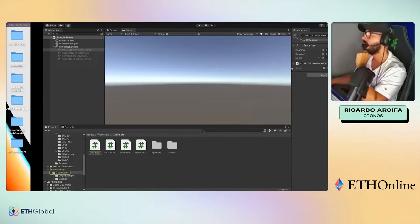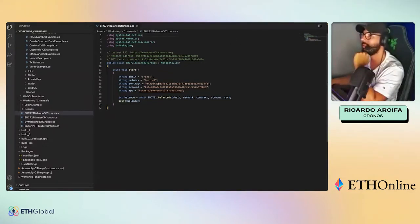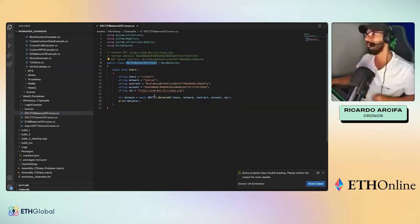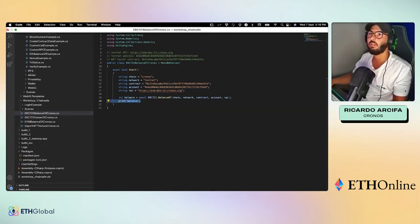The first script is called ERC-721 Balance Of Chronos. As the name suggests, it returns the balance of ERC-721 assets that you own. The parameters passed include the chain, the network, the contract address of the NFTs, and your account. You can make this more dynamic — when building your game, you can use a player preference string so that when you log in and authenticate, it dynamically replaces the account address.